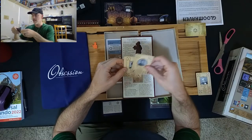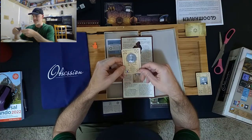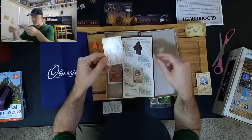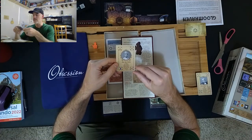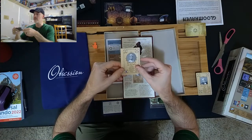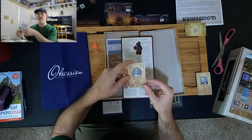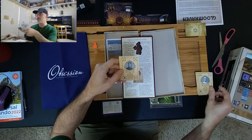Then we have Lady Ethel Fairchild, which is actually a promotional card that can be put into the prestige deck. I'd have to look at the glossary to see what she does exactly, but I think she allows you to see what the next room type that the Fairchilds are looking for before it comes up. I think that's what she does, so she'll need a new sleeve.